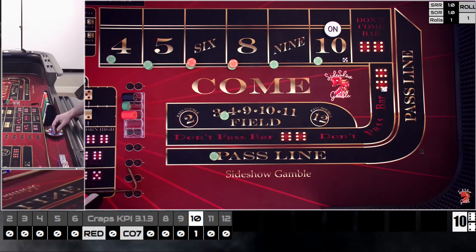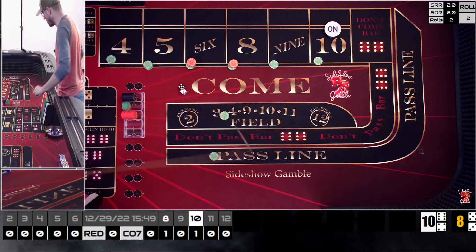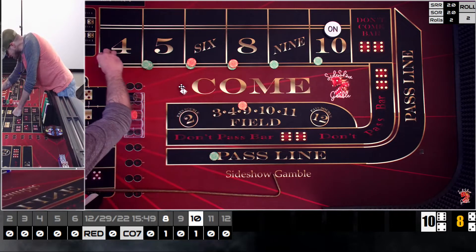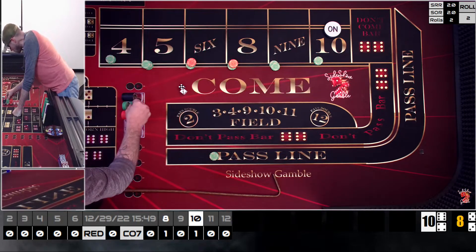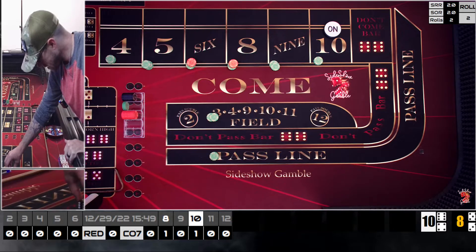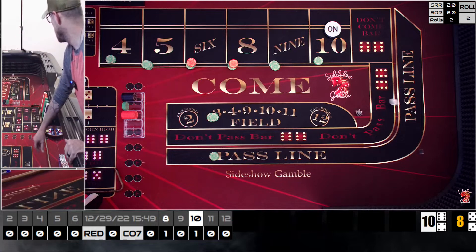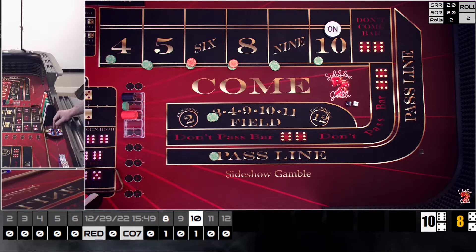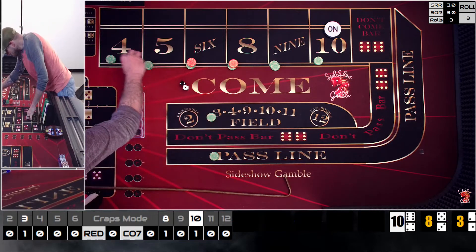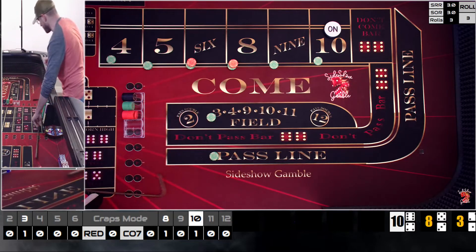We get a five-three easy eight. We lose the field on this, but we get $105 for that eight. We take it, press the outside, rack the five, and now we go to two units in the field — because if we get an outside hit we come right back down. Then an ace-deuce three hits — that's a field hit paying $50, and we come right back down.